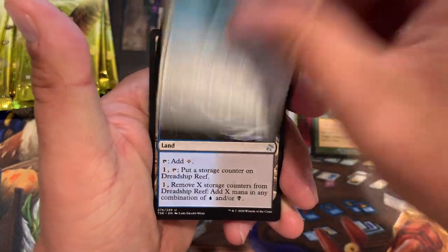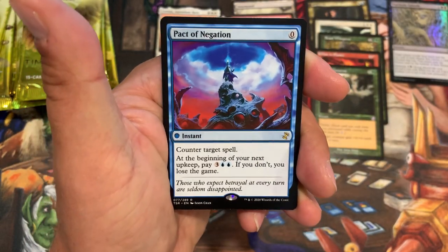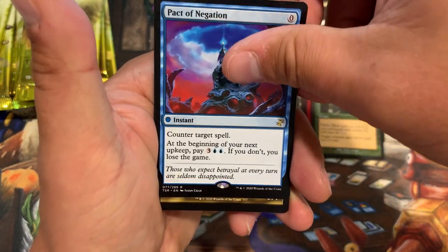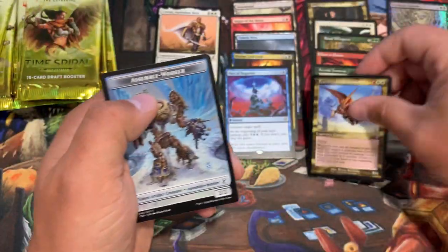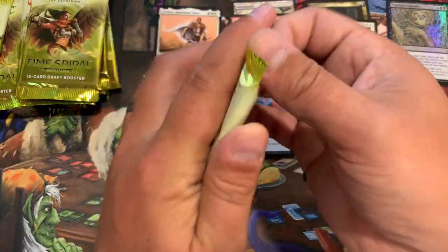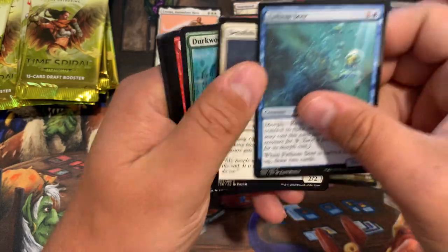Dusk Rider, Peregrine, Dreadship Reef, and a rare — Pact of Negation. Got one last video too, it's pretty good. Come on, foils! Last time the first five packs had like four foils — one of them was an air pack with an extra foil, but still.